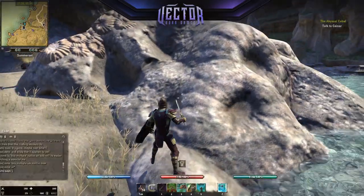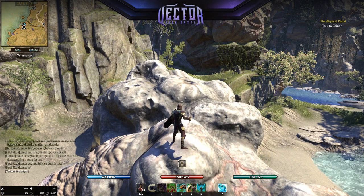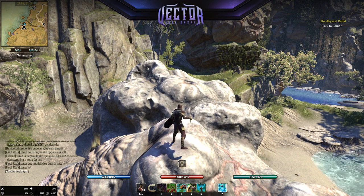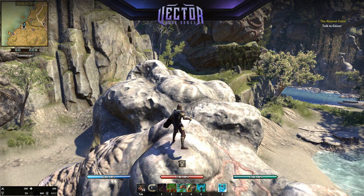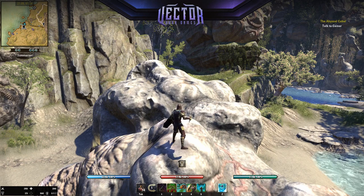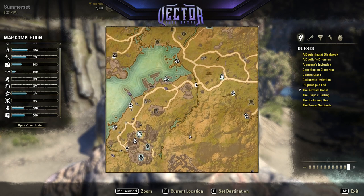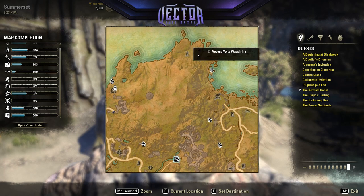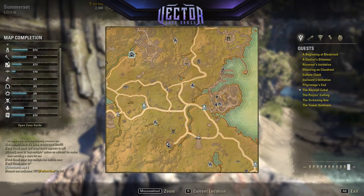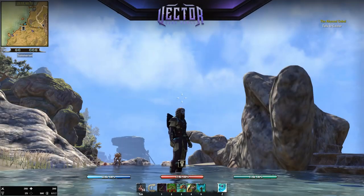Since ESO has things called sky shards — which can be found randomly throughout the world and in delves — collecting three of them awards you a skill point. There are over 400 scattered across the world and finding all of them can be a huge pain. Luckily there's an add-on that pinpoints these on your map. After installing it you'll see all the sky shards highlighted on the map so you know exactly where to go. I think this is what console players are most jealous of — it's an absolute lifesaver.